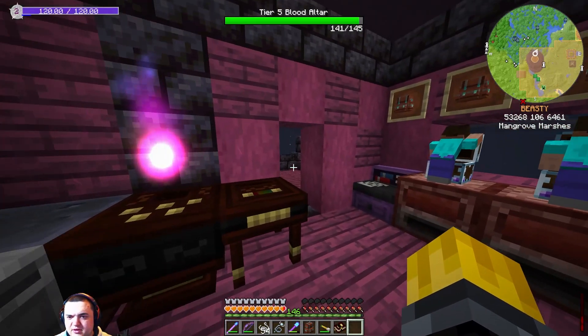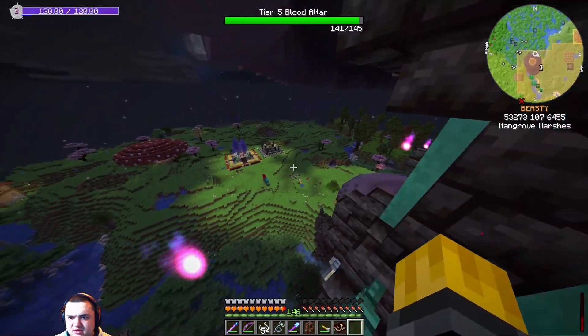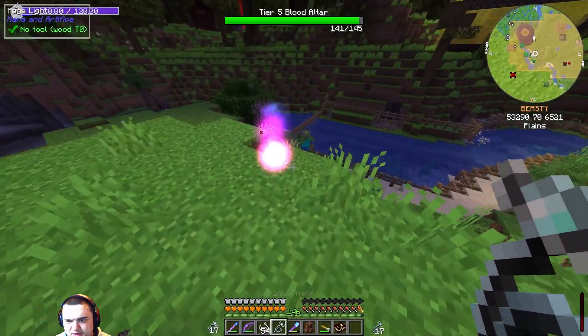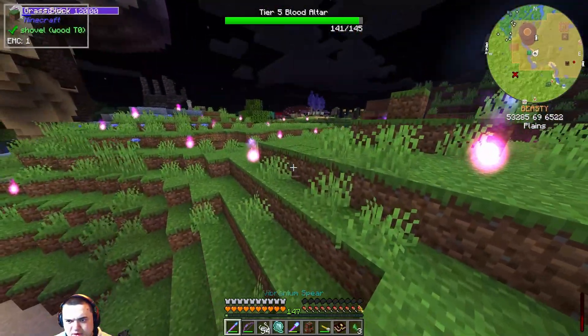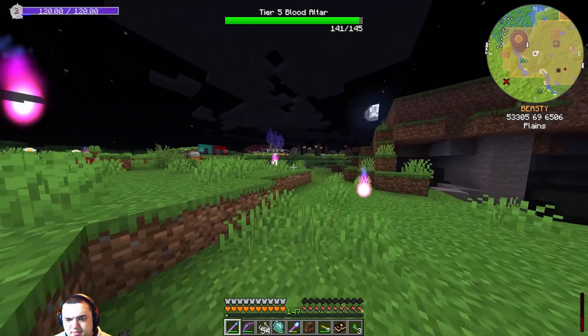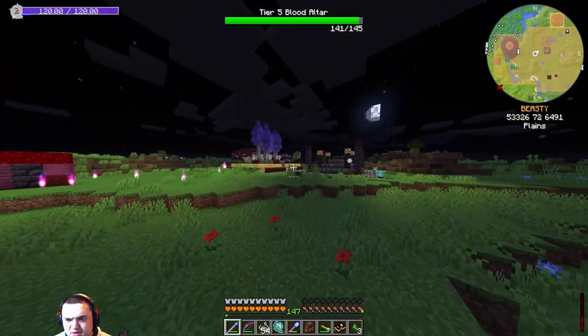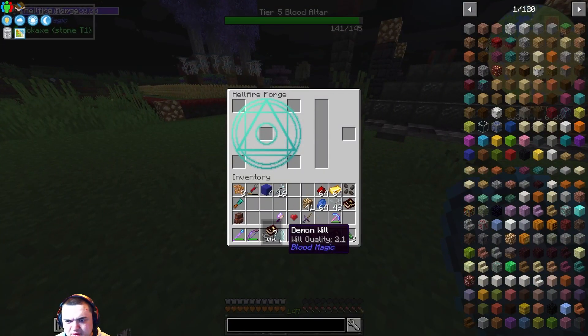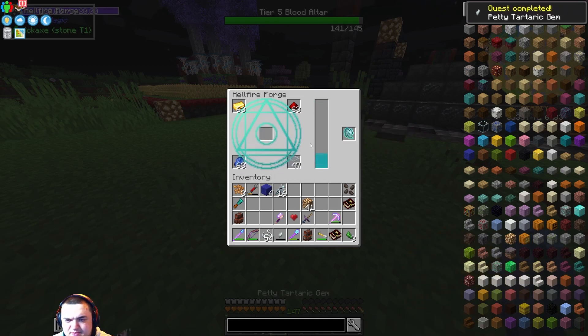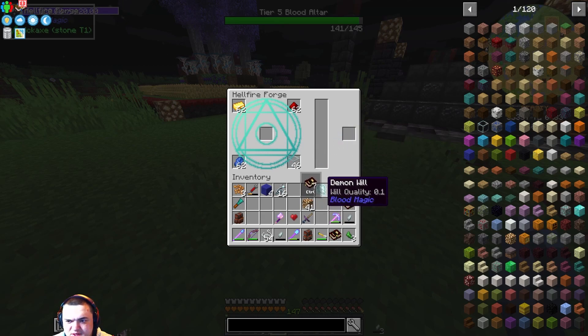Alright, there's everything we need right there. And it's actually nighttime now, so that should allow some mobs to spawn. Here's one right here — alright, here we go. We got one demonic will from that zombie. And we can go ahead and go make this Tartaric Gem. So that's how that works. Said we needed three of these, and the will quality shows that it's 0.1 now.